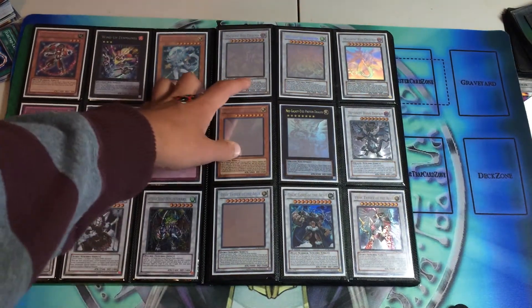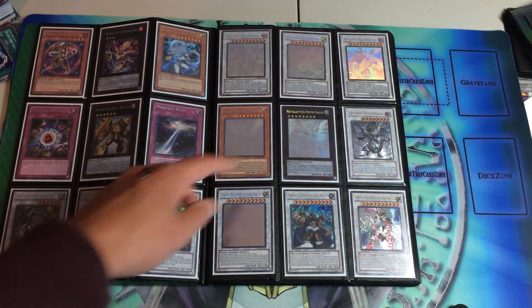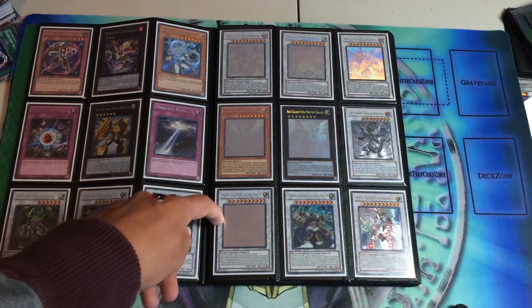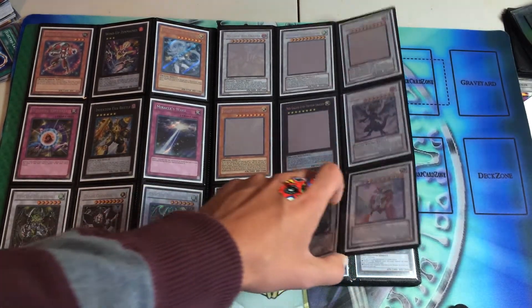We got some Ghost Rares. We have two Majestic Red Dragons, both first edition. That's a Majestic Star Dragon. That's a Neo-Galaxy Eyes Photon. That's a Galaxy Eyes Photon. And that's a Ghost Rare Odin. That's an Ultimate Odin and an Infernity Doom Dragon.